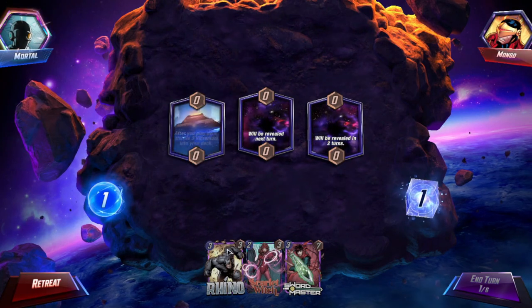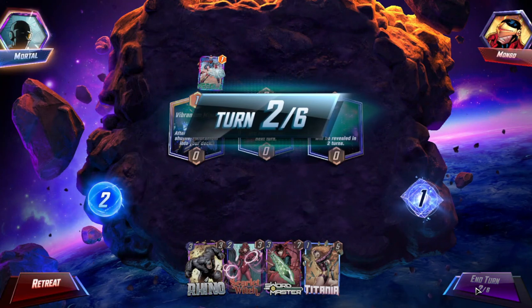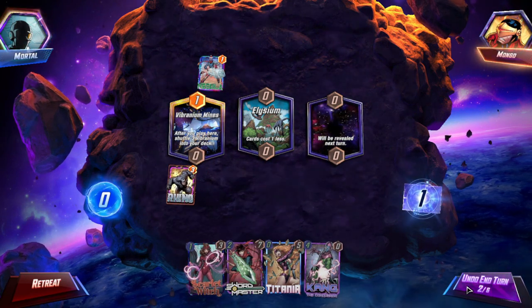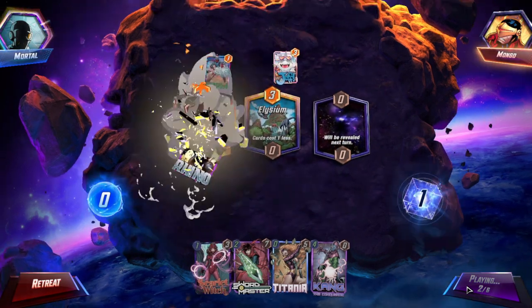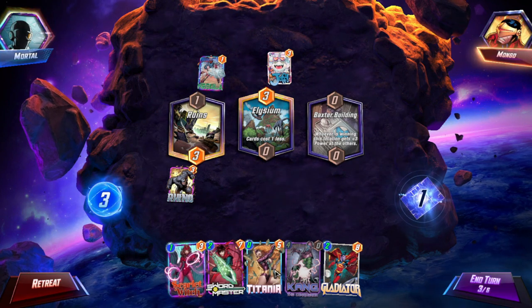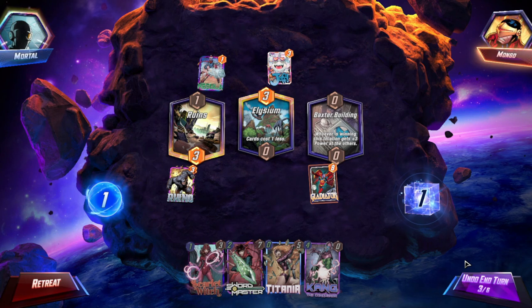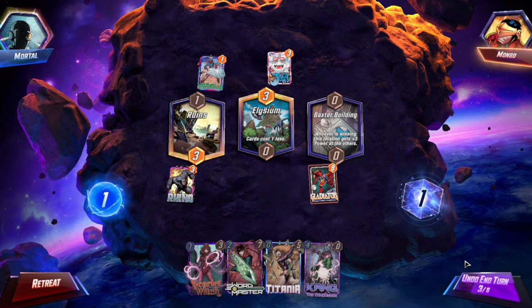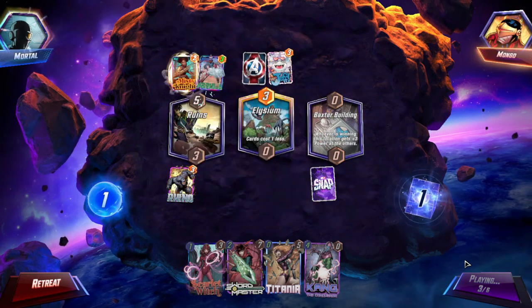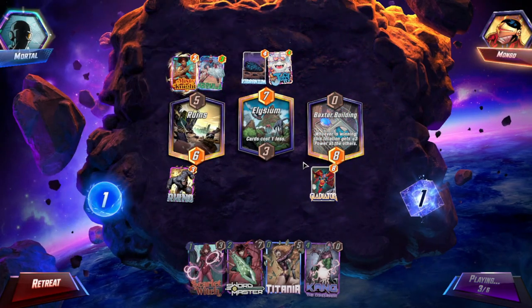Good that we got Scarlet Witch and Rhino in hand, obviously. We kind of want to save our Titania. They play Nebula. So we are going to get rid of the Vibranium Mines so that we can happily play to this Nebula. We get Ruins and Baxter Building. Gladiator is arguably a play that we could do — I think we are going to go for it, because priority will be pretty helpful in this deck. So Nebula gets bigger, Misty Knight — makes sense, they're doing this kind of stuff. Gladiator is going to pull Sunspot and kill Sunspot. We're very happy there.